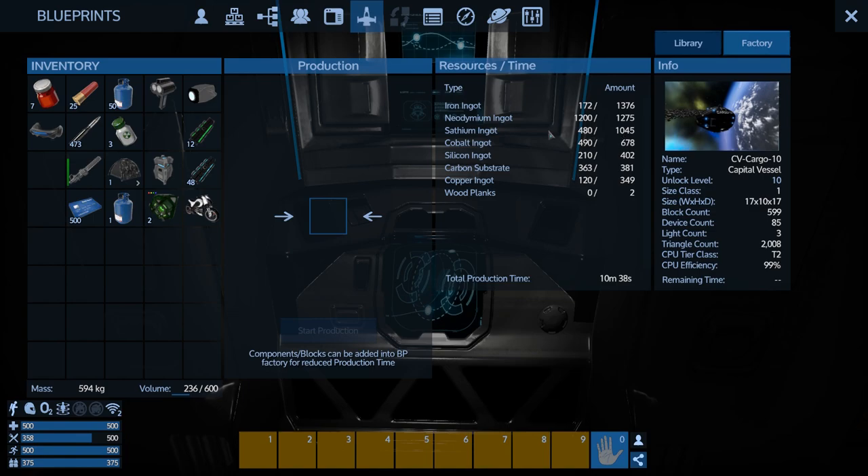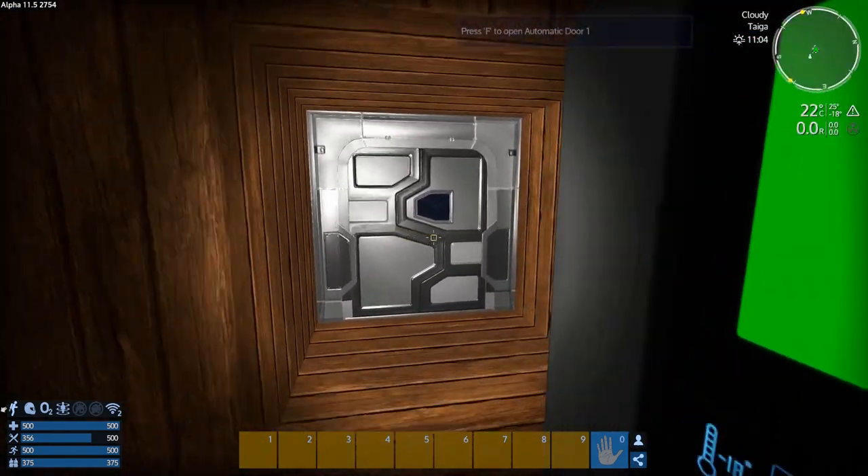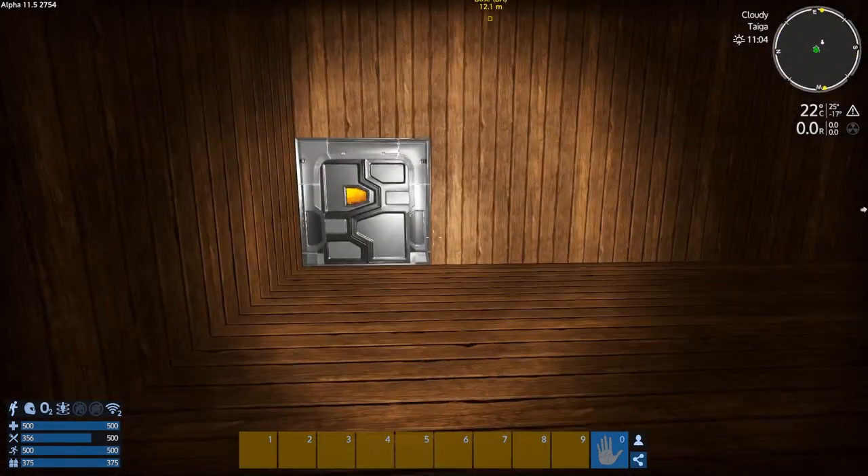Satium we got, no problem. The cobalt might be a problem. Yeah, we don't have the cobalt — we've got to go back to the moon. I don't have enough iron, any cobalt, any prometheum. I'm almost out of prometheum because I've been making fuel. We're not going to get this spawned in this episode for sure — I've got too much work to do still to bring it in.